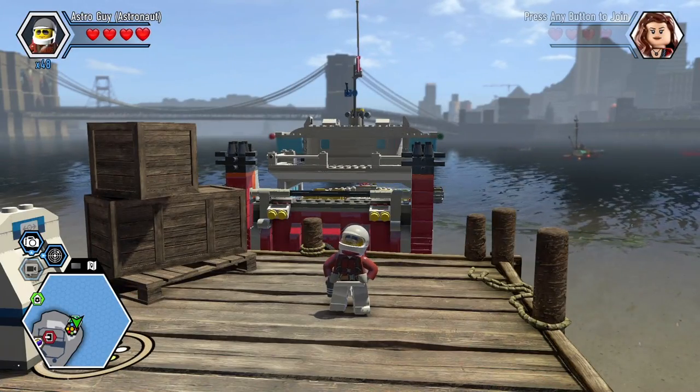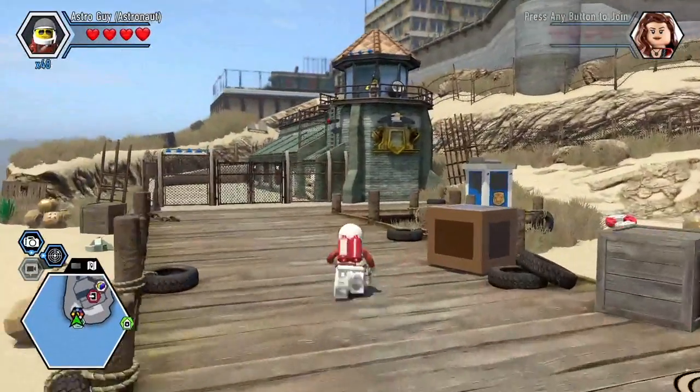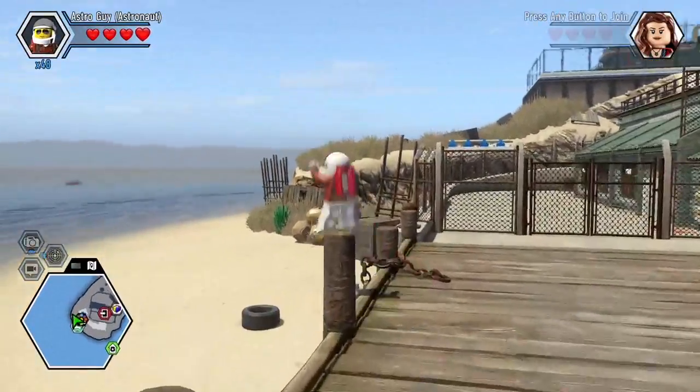Hey everybody! Burkett here showing the Rex Fury room behind the orange pool bars in Albatross Prison. Thanks to SilentHCR2 for suggesting it.